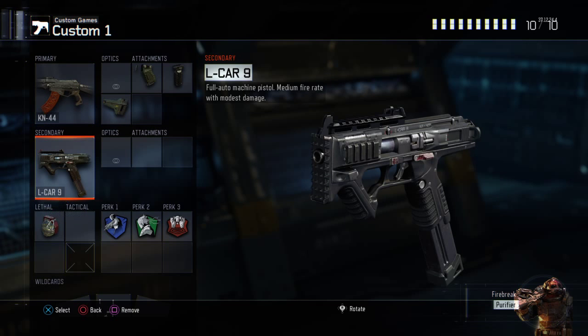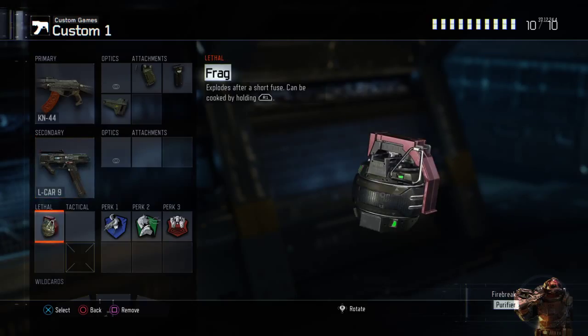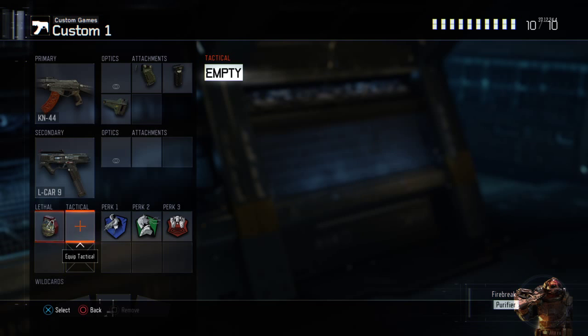The L-CAR 9 is a great pistol to use — it's fully auto and great at pulling out in close quarters situations. Grenade is just personal preference; I really like grenades and I'm good with them, so you don't have to use frag — that's optional, but I would recommend it.